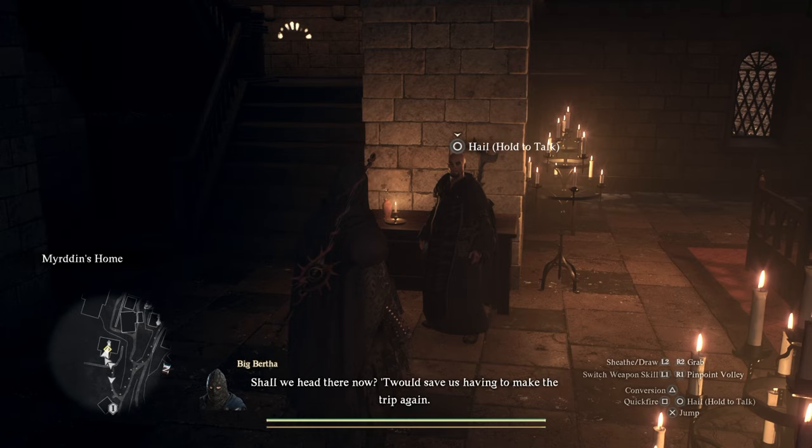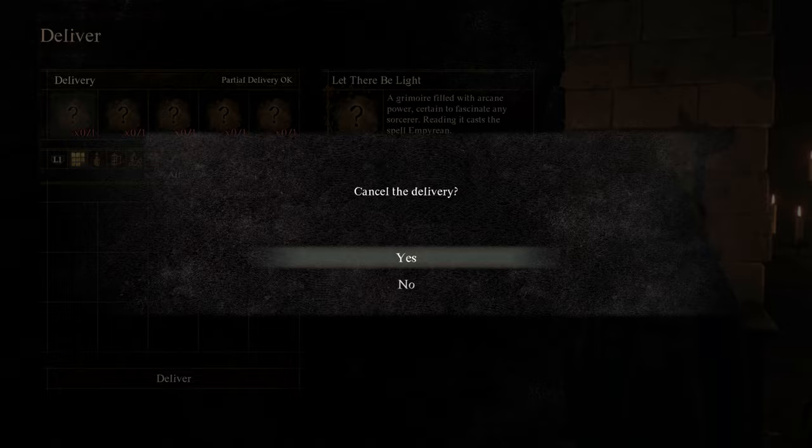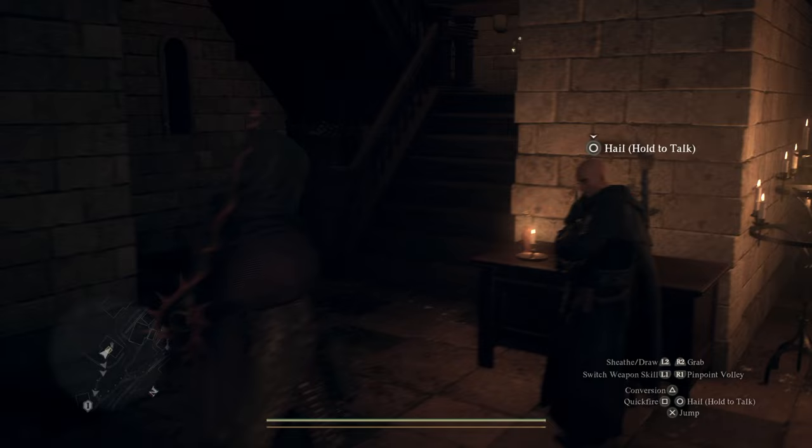Once you're inside, the doctor also wants you to get the books, and so does his daughter, so there's a choice there. But the book you're looking for is upstairs.